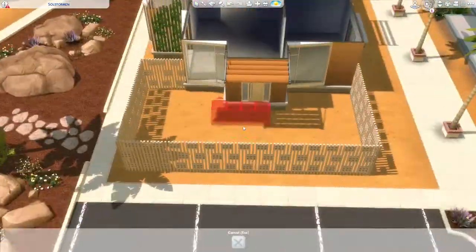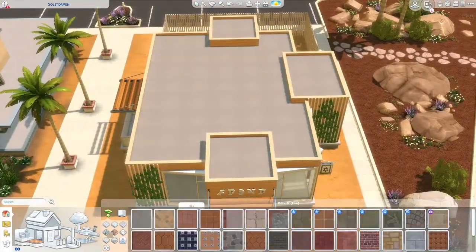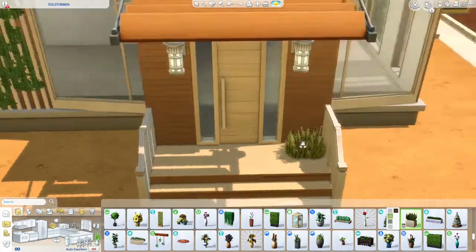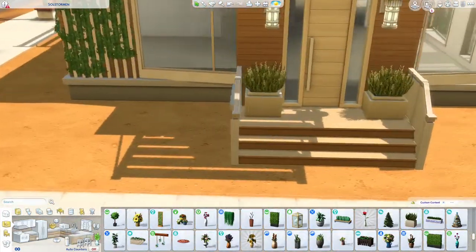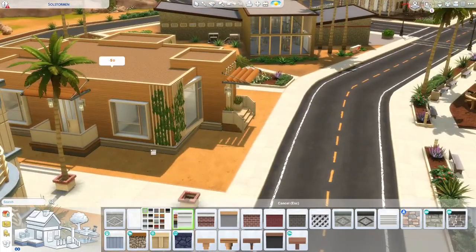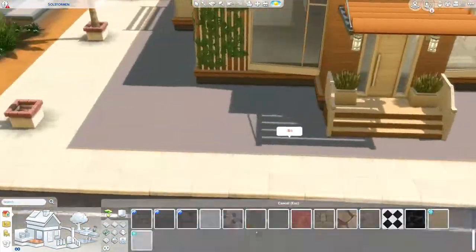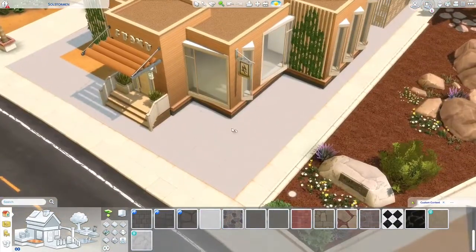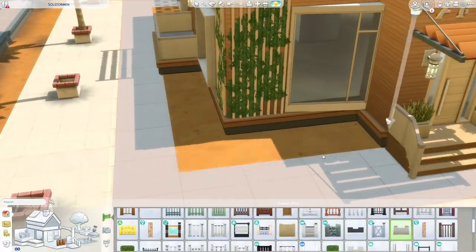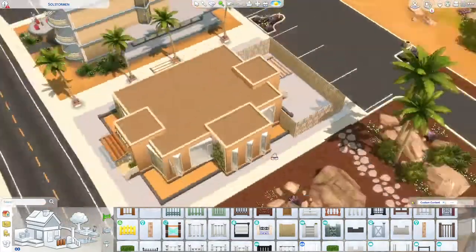I wasn't really sure what I wanted to do for this specific lot. The lot next to it — which is the space museum — in my save file is going to be a restaurant I already built before I had my YouTube channel. For this community lot area I decided to go for more of a modern vibe, though I might keep the original bar in a more Mediterranean style. Let me know what other community lots you'd want in the save file!